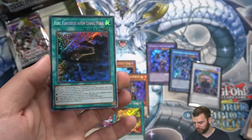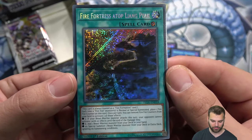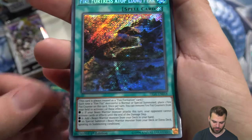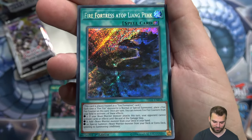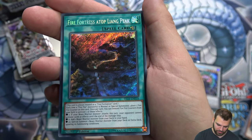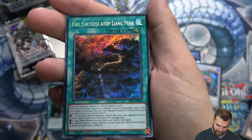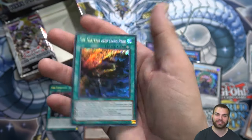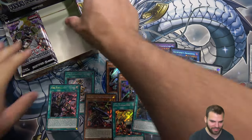They did make a new ritual monster. I love this World's play mat. When I asked the Konami dev about the new field spell, they said basically all good decks now have a crazy field spell — so here's one for Fire Fist: Fire Fortress Atop Lioning Peak. Each time a Fire Fist monster is normal or special summoned, place a fire counter on this card. Once per turn, remove fire counters: two counters — if a beast warrior attacks, opponent cannot activate effects until end of damage step; six counters — add a beast warrior from your deck to hand; ten counters — special summon a beast warrior from your deck or extra deck, ignoring summoning conditions.